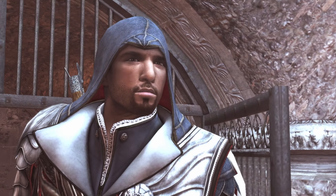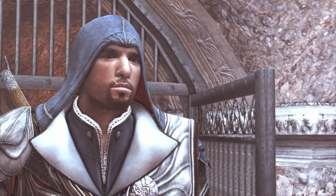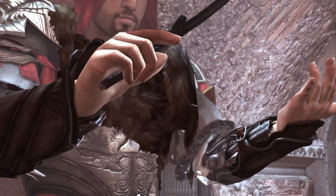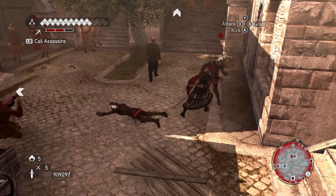In Brotherhood, Ezio must complete the Lairs of Romulus tombs — one of six scrolls awaits him at the end of each, and they are very fun, mostly parkour challenges which are a highlight of Brotherhood. So it's very fun to obtain this dagger, and Brutus' armor is cool too. The dagger is very good in combat with a five in damage, speed, and deflect.